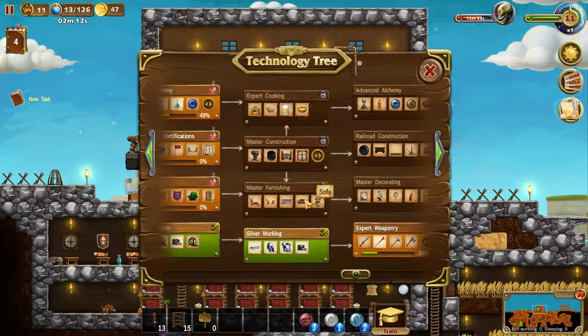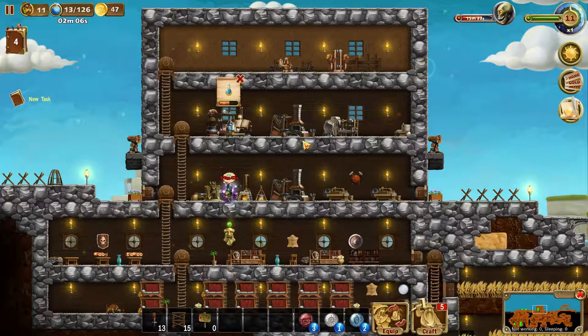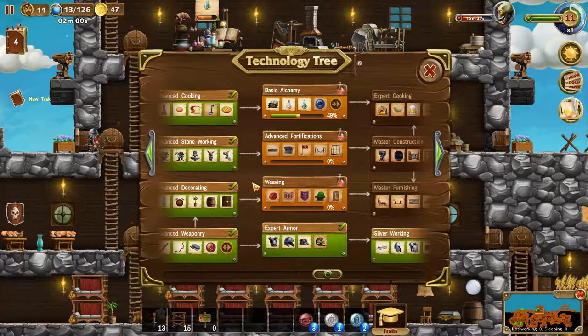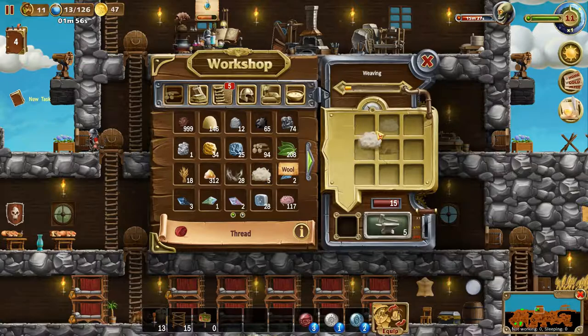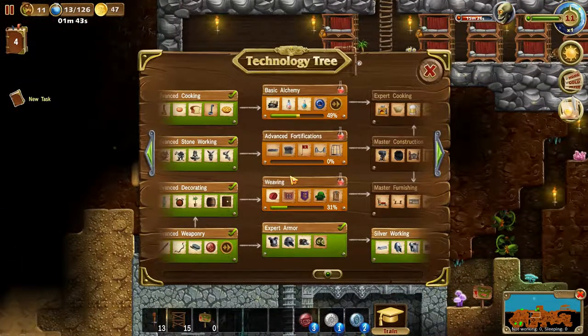Let's take a quick look at the tech tree. Are we still making mana potions? We're making two. Let's start the weaving - we need thread, that's wool, and planks. We need more planks so let's use all of them and make some more. Now we can make some of this weaving stuff.